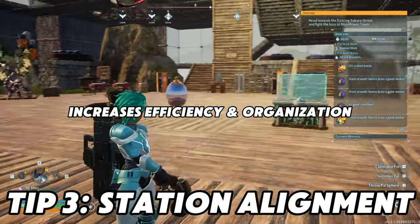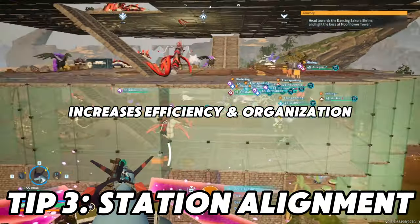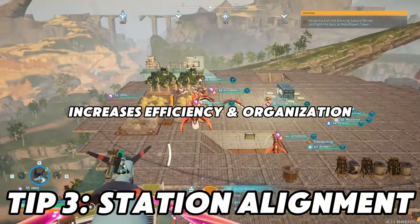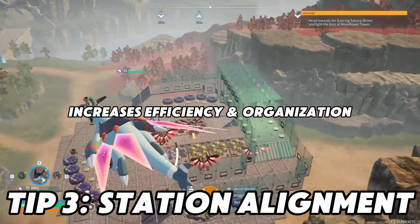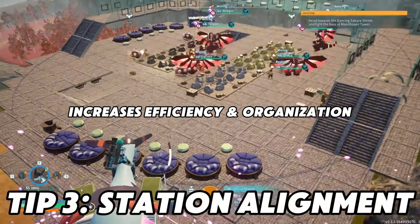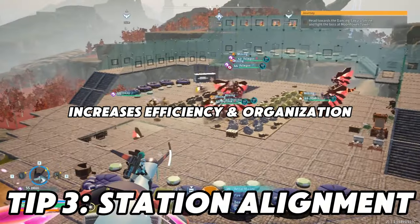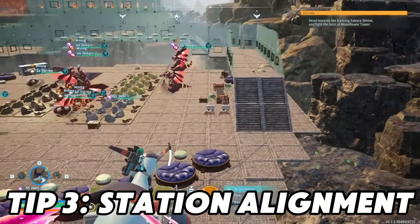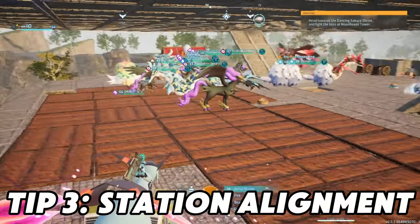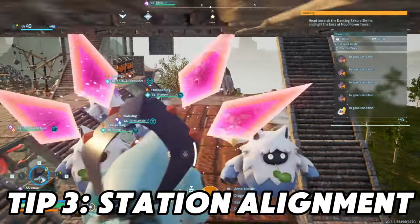Everything has a place. You can see more footage of my alignment — the crop fields alignment, trees alignment, mining nodes alignment, beds aligned in a certain fashion, whether it's in a nice even curve with the smaller beds placed in between. You just change the angle; it's an alignment so you can manipulate the angle. The trees are aligned, the crops are aligned, everything's aligned. They all have their own specific area. Pals don't get stuck, and you don't have to deal with picking up stuck items.